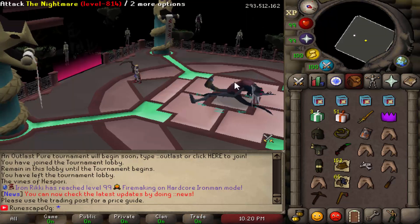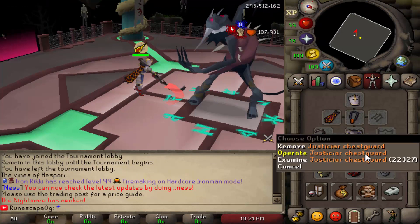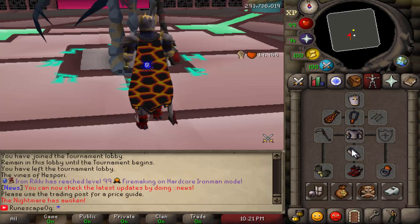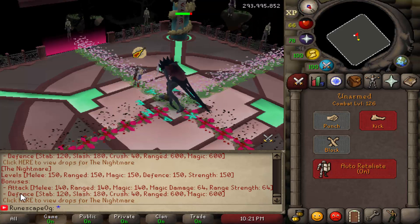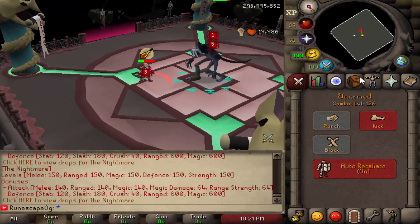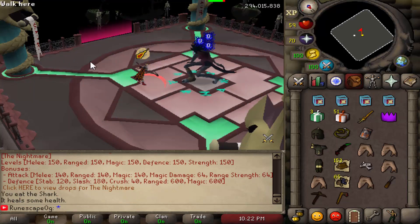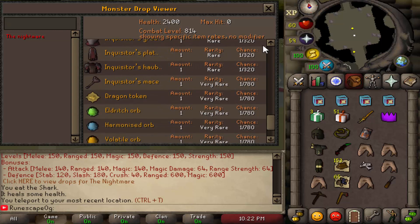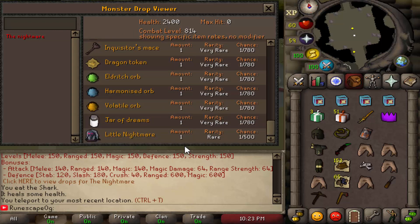I've just arrived at the nightmare boss and I have to say it works really nicely. I can go ahead and smack him with my scythe of virtue. They also have the full judiciary set, an amulet of torture, the infernal cape — which looks absolutely amazing — my ring of suffering, and my premium boost. If you click examine on any NPC, it tells you the stats: for example, melee level 150, range 150, magic 140, magic damage 64. It even links you to their drop table — here's the nightmare drop table showing everything you can get, including the full inquisitor set, with the amount, rarity, and chance listed. You can even get a pet at 1 in 500 chance.